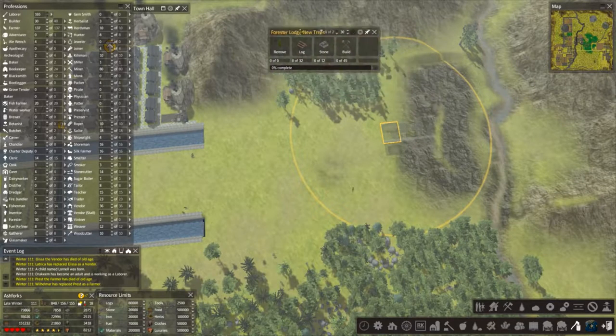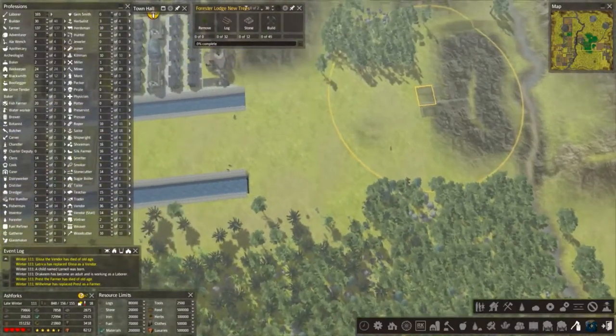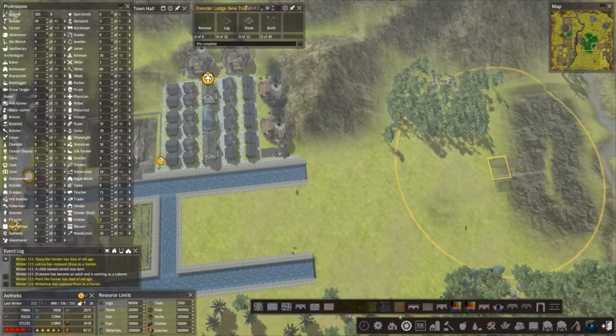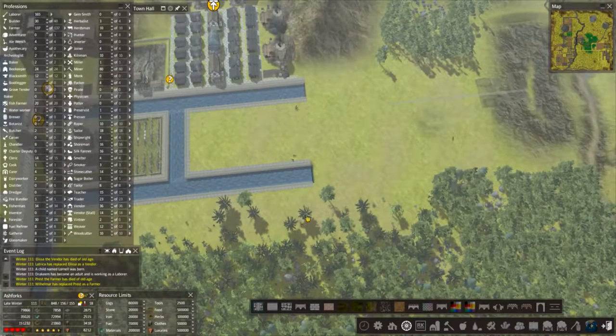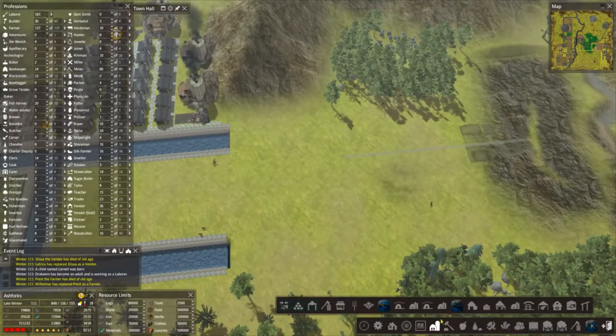Let's just pin this up here — if you pin them it keeps the circle there, so we can sort of see where we want to edge this stuff. Maybe extend the stone road right to the end of the circle. Then we don't have to pin this anymore — we know where the circle ends. Maybe let's go back to our palisade walls.